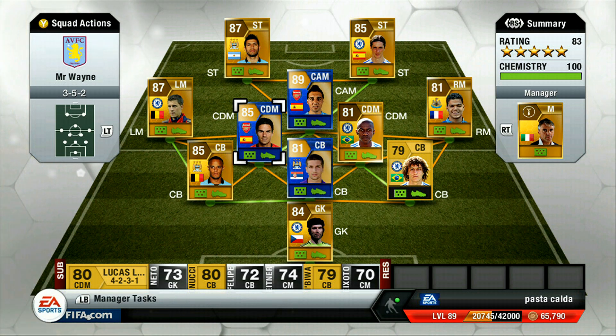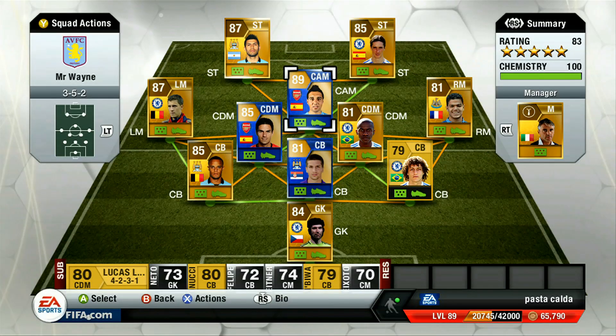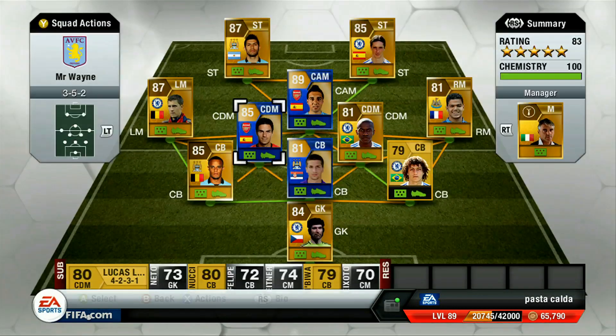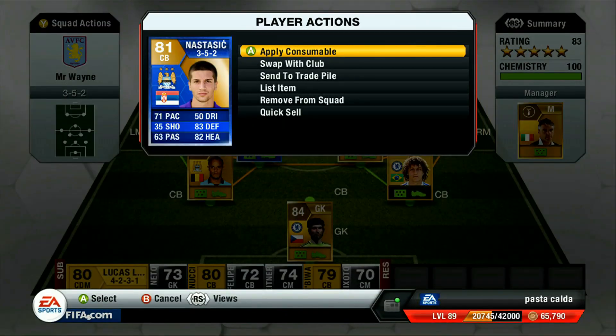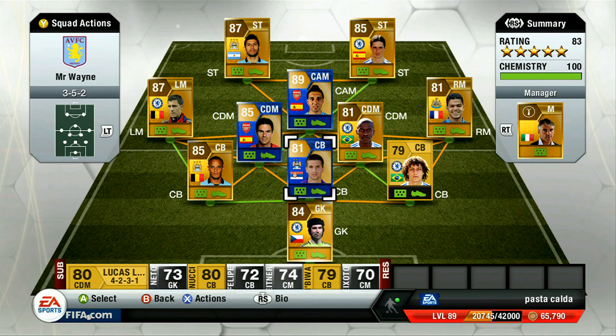Stick to formations like the 3-5-2 and the 4-1-2-1-2 — those are really the main formations on Ultimate Team that are extremely popular. We've actually gone ahead and bought three Team of the Season players: Santicatola Wadham for 333,000 coins, which is a hefty price tag; Arteta for 135,000 coins; and Nastasic is going to be the cheapest of the bunch at 38,000 coins. We're not only going to try to make profit on the TOTS players — we're going to try to make profit on every single player on the team.